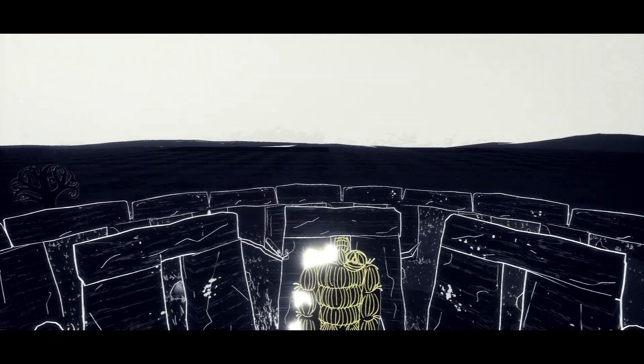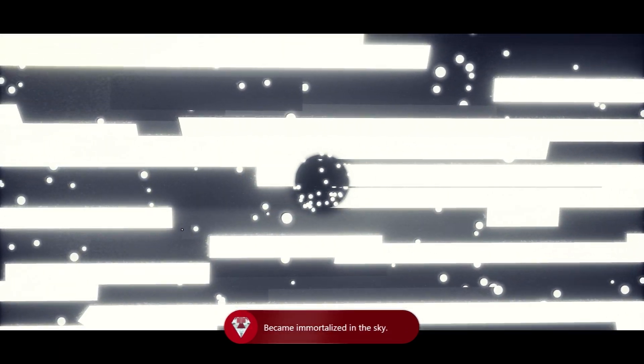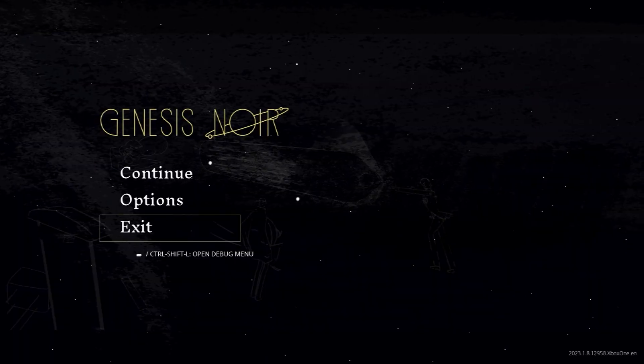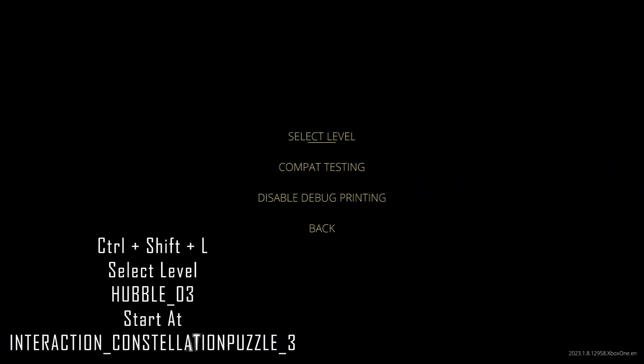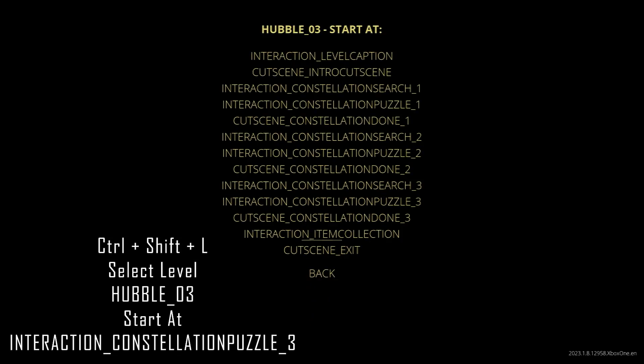This then leaves us with one DLC achievement left to get, which is called Reveal. This one's relatively straightforward and we're going to utilize the debug menu again to get us there. So once you're happy the achievement is popped, just press start and exit back to main menu, ready to put in our last location for the debug menu. Our very last location we want to go to is Hubble 03, and then we want to start at interaction constellation puzzle underscore three.